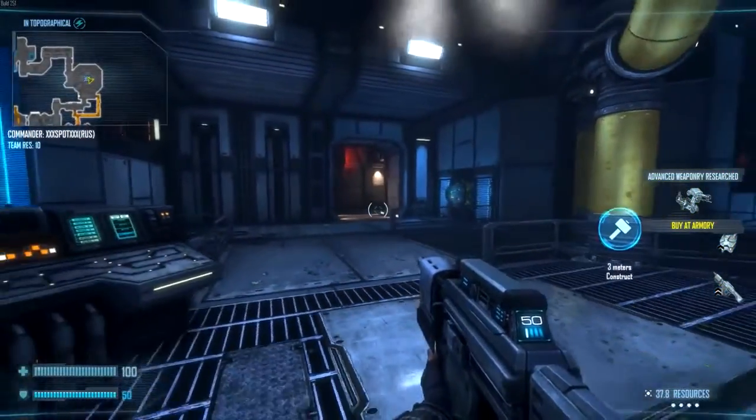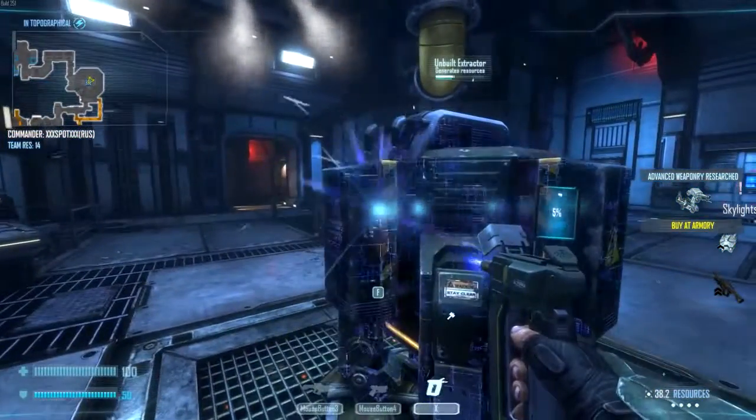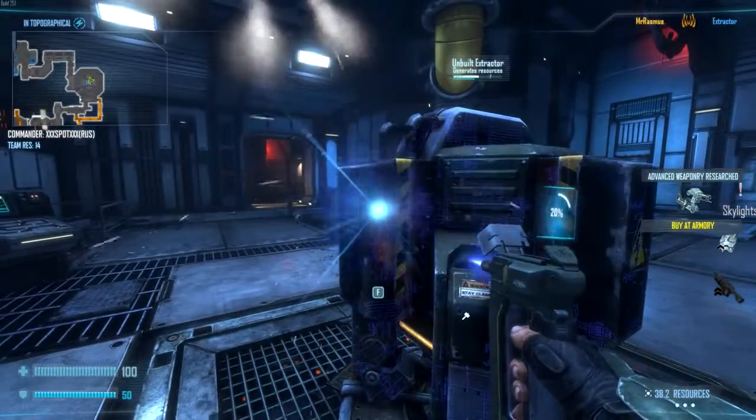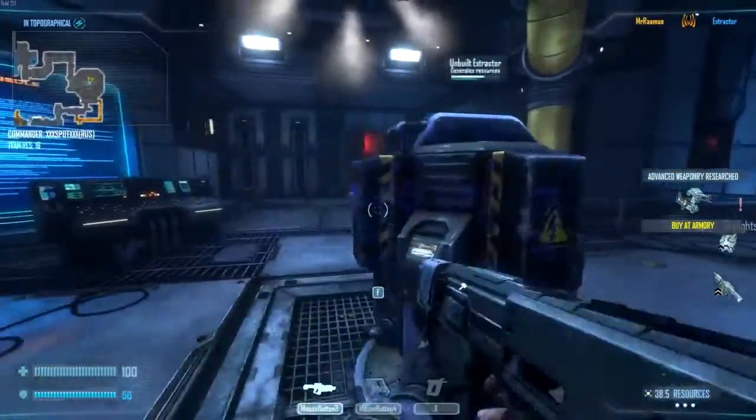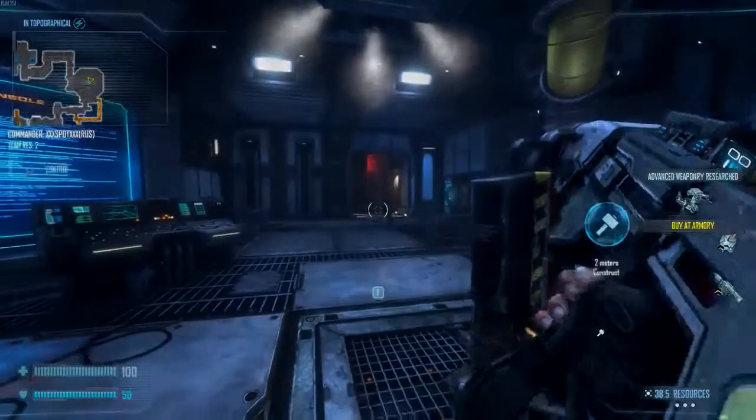Now I'm in a bit of a pickle here because my teammate just died and I'm the only guy holding down this side of the space station. The commander has put an extractor here which I've got to build. The aliens are coming around to get me, but I'll show you some commander gameplay now and leave the live commentary so you can listen to it.